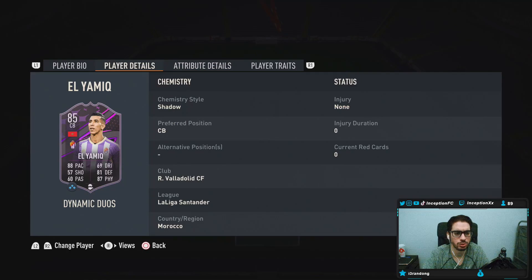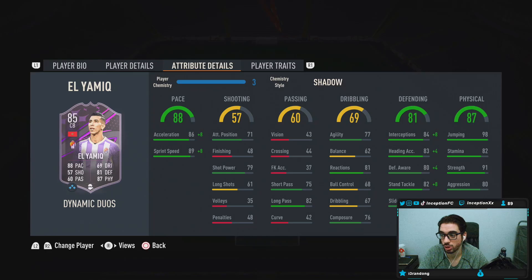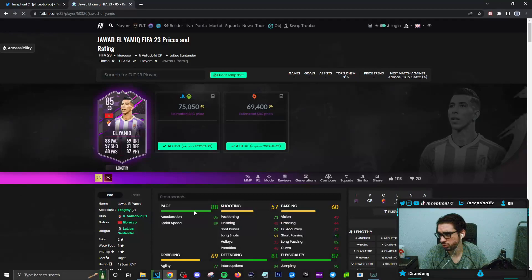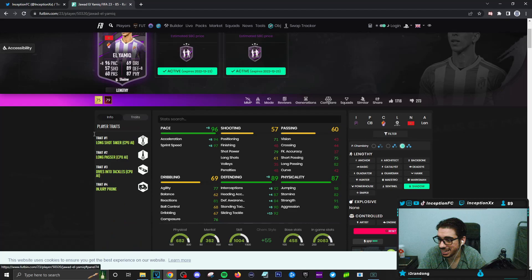Obviously, a lot of interest because he has 88 pace — that's the main thing here. In-game attributes: the card is six foot four, medium-medium work rates, right footed, two star skills, three star weak foot. Not a bad combination to work with the David Alaba card if you still have that, because with David Alaba on a shadow after the patch, he's actually pretty solid. This card, El Yamik, on a shadow chemistry style, is still a lengthy player. People are looking into this card because of the 94 acceleration and 97 sprint speed, while working with very good defensive stats. When it comes to shooting, he has 79 shot power — just in case you go for a header on corner kicks.